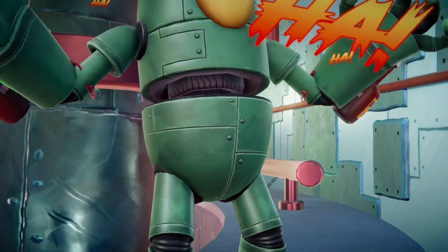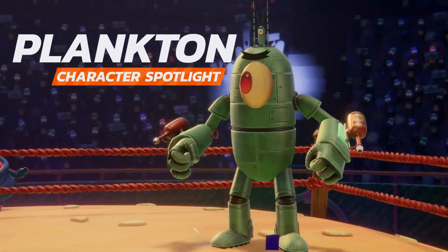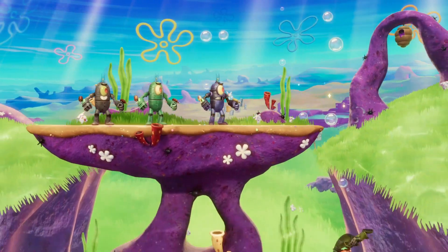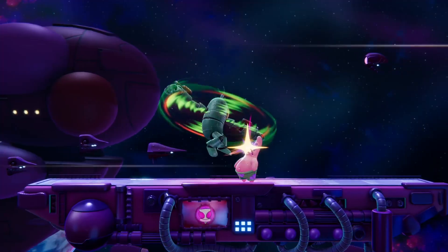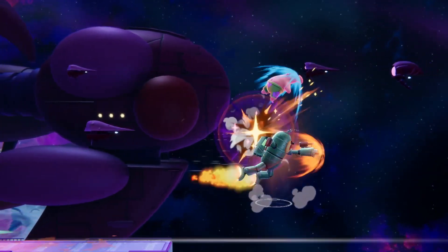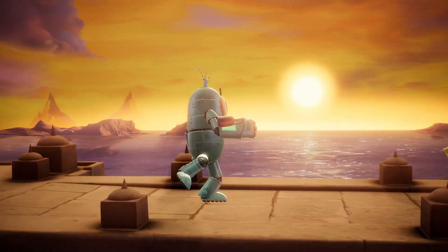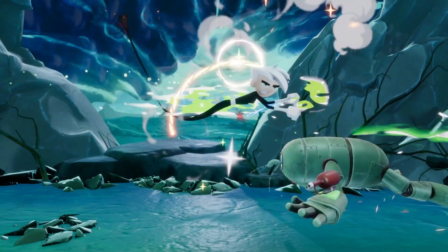The arch nemesis of the Krusty Krab, Plankton joins the fray in Nickelodeon All-Star Brawl 2 as the pilot of a much bigger, much more threatening mech suit. Mecha Plankton is a super heavyweight zoner grappler, meaning he's best at a distance where he's lobbing projectiles and pressuring you from afar, or right up in your face where he's grabbing and tossing you for some serious damage. Mecha Plankton is the biggest character in the game and also a little bit slow, so he can easily become overwhelmed by opponents who have a strong offense.